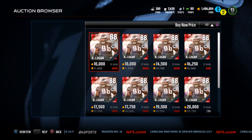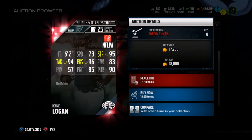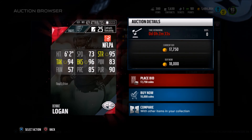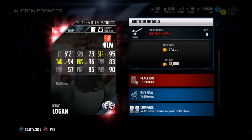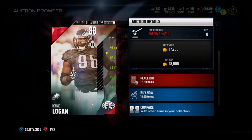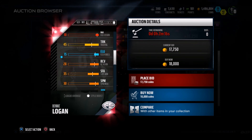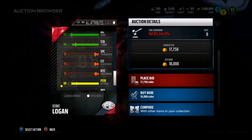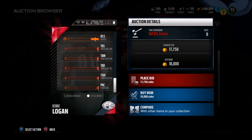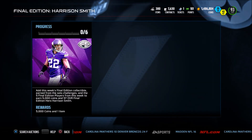The last card is an 88 overall Benny Logan for the Philadelphia Eagles at defensive tackle. He has 73 speed, 96 block shed, 94 tackle, 95 strength, 83 power move, 85 play rec — just under 20k. The 96 block shed with 95 strength is really strong. He also has 84 awareness, 73 speed which isn't bad for a d-tackle, 86 stamina, and 88 hit power. This card is looking solid.